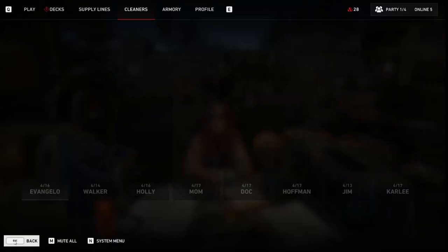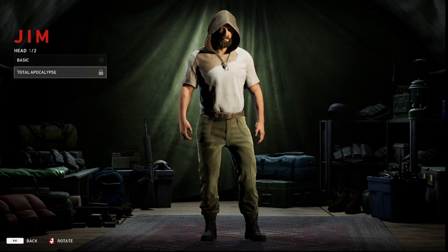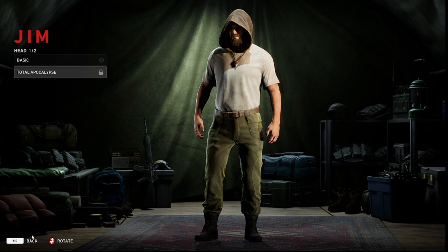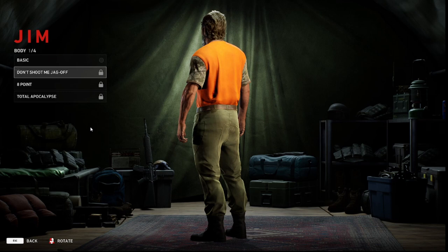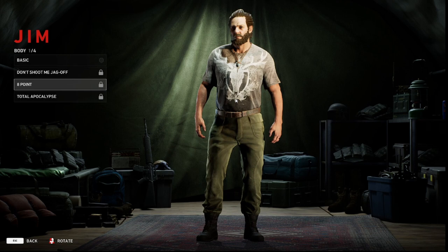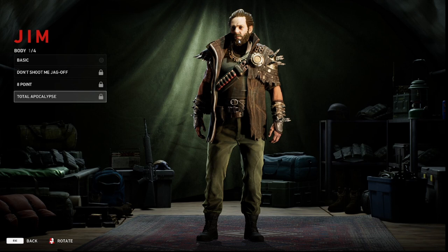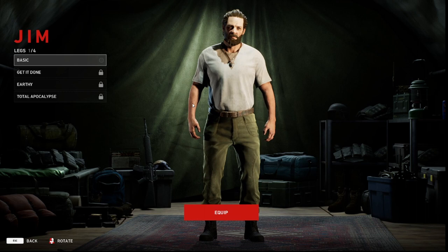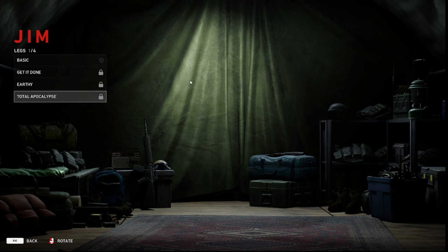Moving on to Jim — he has a hood which is kind of cool, reminds me of a Ranger of Gondor. There's a Basic t-shirt, a Hunting Vest with bright orange so your teammates don't friendly fire you, and Eight Points which has a really nice antlers design. Mix the antlers shirt with the hood and it looks totally awesome. For pants: Basic gray pants, Get It Done bloodstained pants, Earthly darker pants, and Total Apocalypse with added spikes and boots.